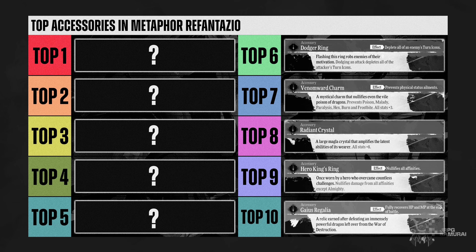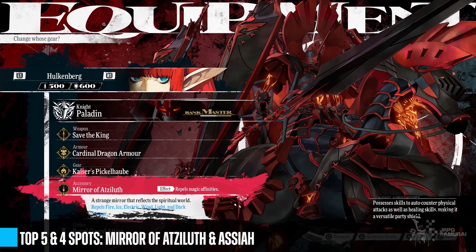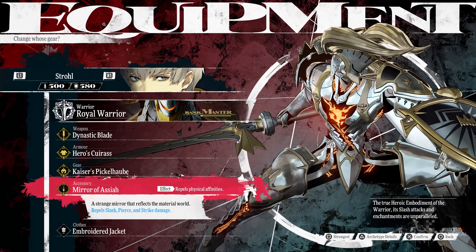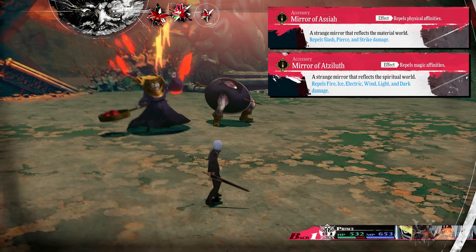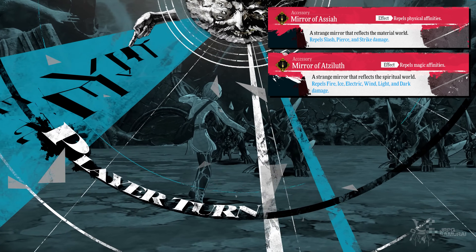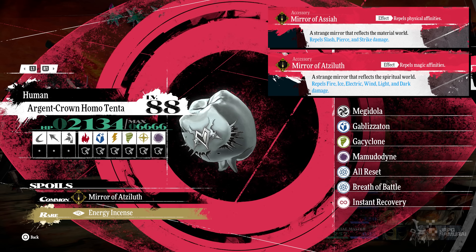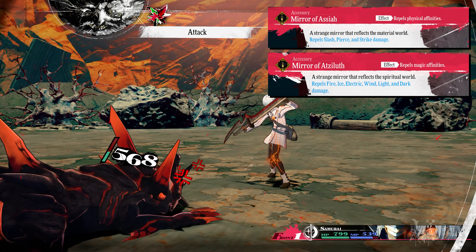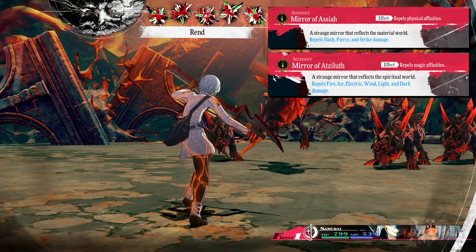The top 5 spot goes to the Mirror of Atsituleth, and the other Mirror of Atsituleth takes the top 4 spot. One repels magic affinities except almighty damage, while the other repels physical attacks. Repelling attacks is very powerful in this game since repelled attacks cause enemies to lose turn icons. At end-game, enemies love to generate turn icons and spam physical or magic attacks, so you'll be repelling a lot. You can farm both rings in the final dungeon by killing the Argent Crown Homo Tenta and the Ore Crown Homo Tenta, though you will fully utilize them in New Game Plus.